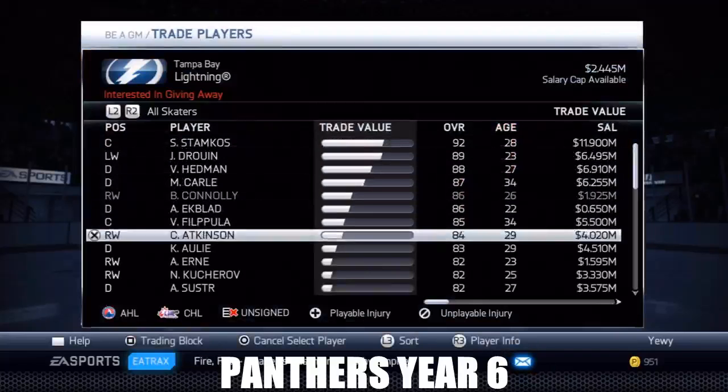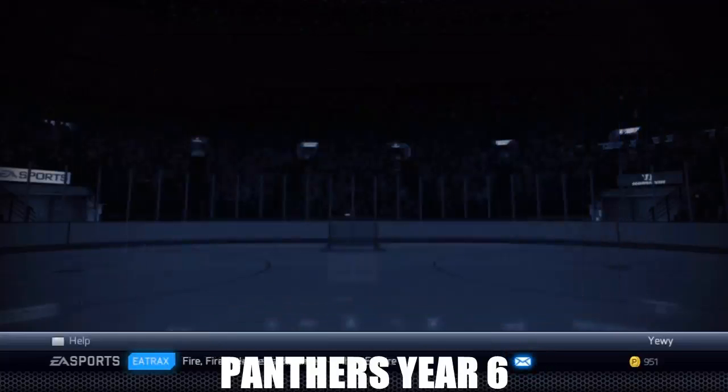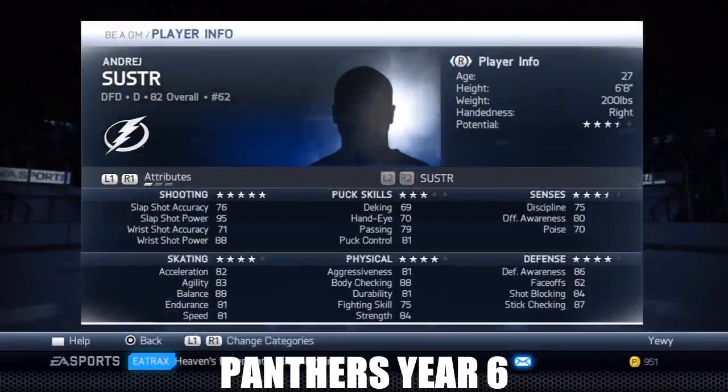I'm going with this guy - his name is Andre Schuster. He is a three and a half stars, but he's a defensive defender and his defensive stats are pretty good. He's got 86 awareness, 84 blocking, 87 checking, and his physical is not too bad either. Skating's okay. He's not like a great player but defensively he's gonna probably get it done for us.